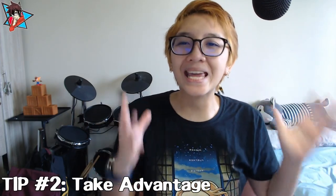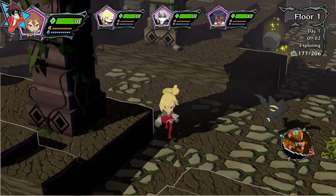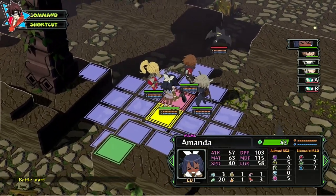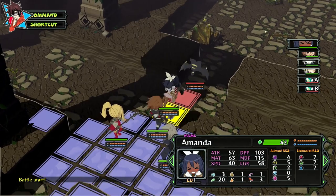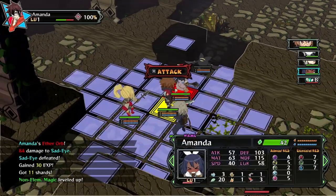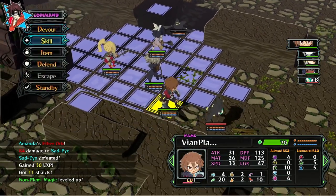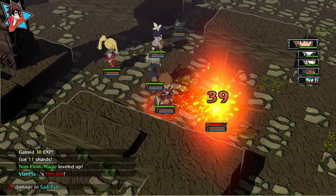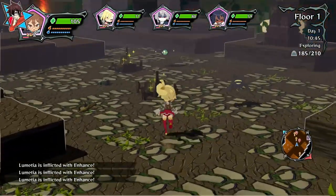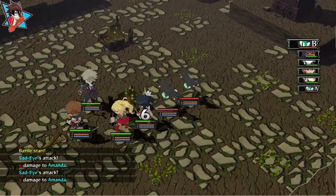Tip number two: take advantage of surprise attacks against enemies. As with most RPGs, SRPGs, and JRPGs, it is always a good idea to perform preemptive attacks by initiating battles while the enemy's back is turned. Not only will this ensure your party takes the initiative and starts battle with the turn order in their favor, but it will also make some battles a lot easier to deal with. Remember that enemies can also make use of surprise attacks against you, so be sure to never turn your back on them.